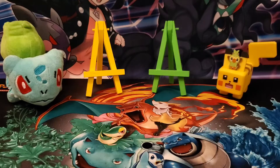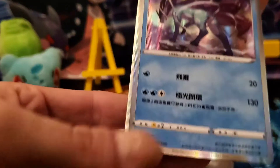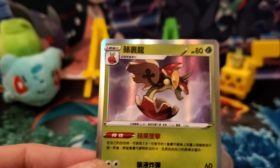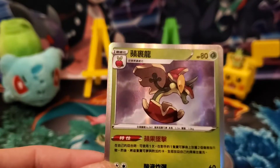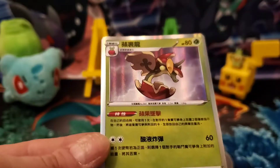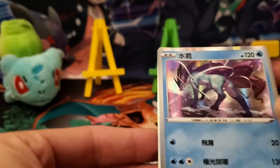She also sent me some other cards. We've got Suicune and Flapple. I don't know why, but I just love the idea of this Pokémon being an apple that flies — it's called Flapple. I just kind of love it. But I can definitely already tell with these cards you can see the difference.